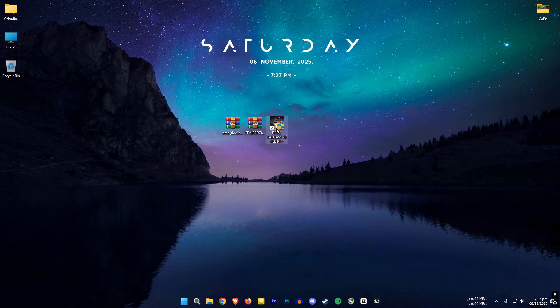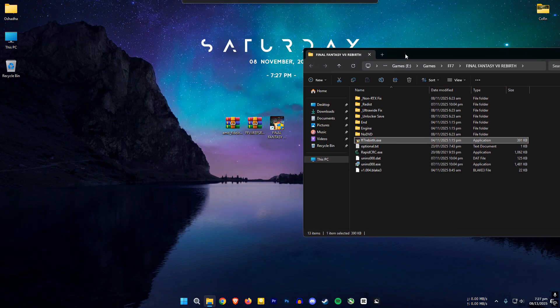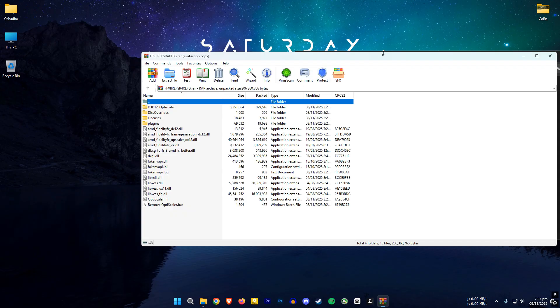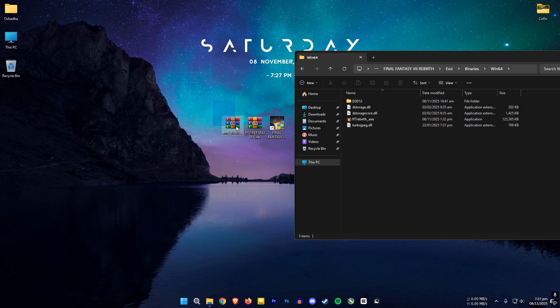Open your Final Fantasy 7 file location, then go to End, Binaries, Win64 — this is where you install the OptiScaler files. The installation process is kind of complicated, but I dumbed it down, so all you need to do is copy the files and you are done. Now if you have an RDNA 4 card, download both files. If you don't have an RDNA 4 card, this file alone is enough.